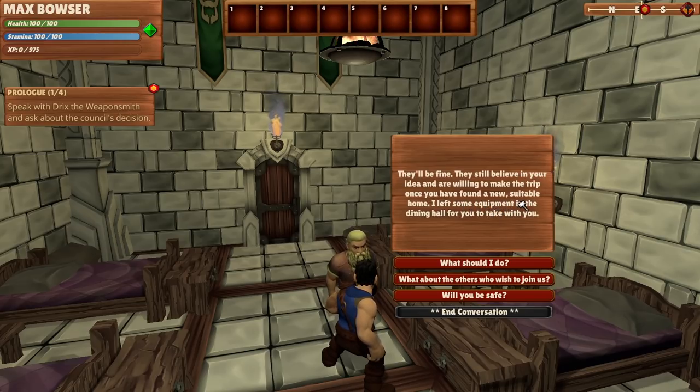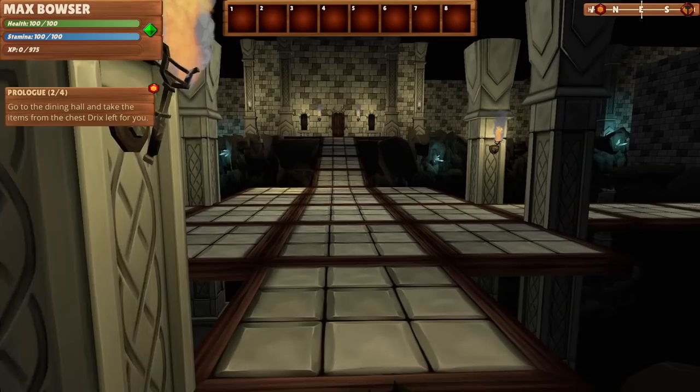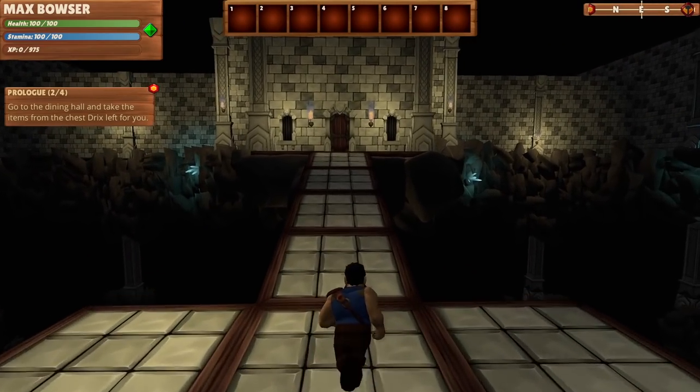'Once you have found a suitable home area, I left some equipment in your dining hall for you to take with you.' 'The council isn't out for blood — they just don't think you're a good influence on the others. I will stay behind and help those who wish to leave find their way to you.' Reminds me — I used to have a friend Dwayne, and his parents didn't think I was a good influence either. So I'm used to this.